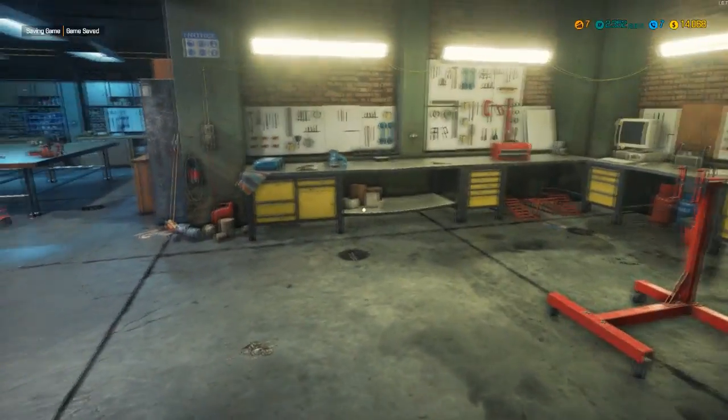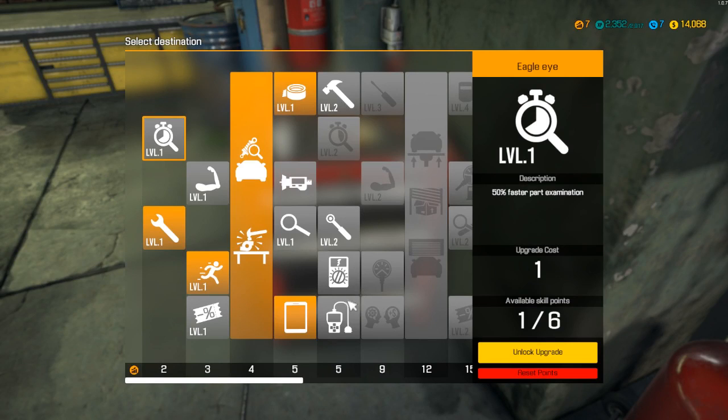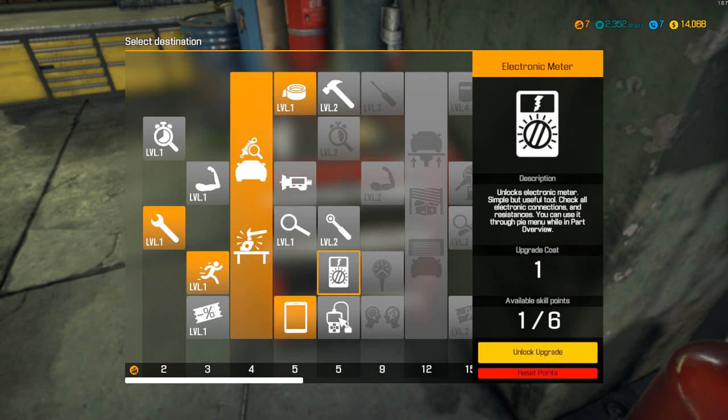Bam, there's some money! We got quite a bit done. We're really close to leveling up again — oh actually we have another skill point we haven't spent yet. Level two — nice, faster!